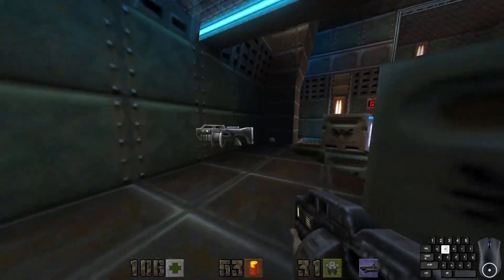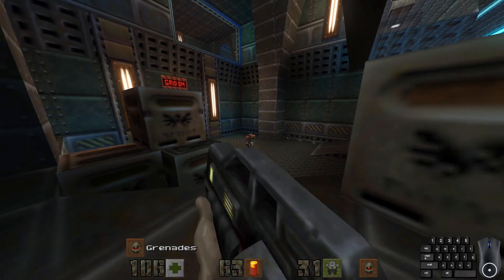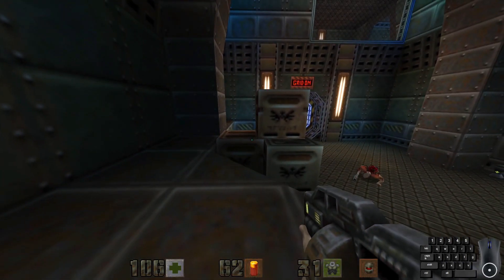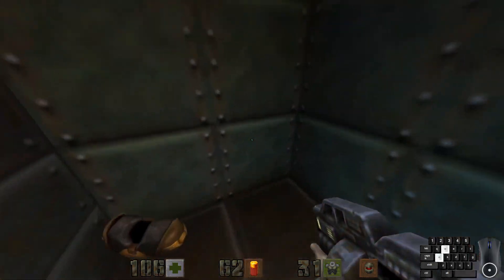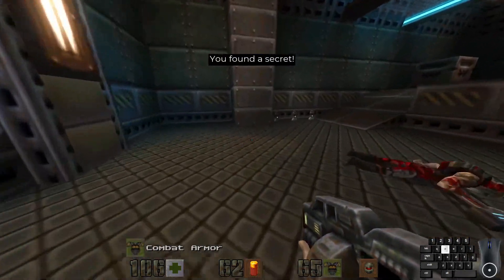Let's find some explosive charges. And let's also find secret number 1 of 3. Hop on this crate and hop around here for a suit of combat armor.